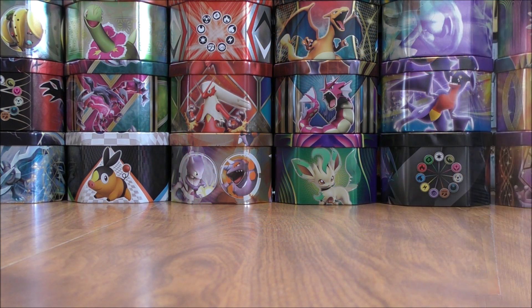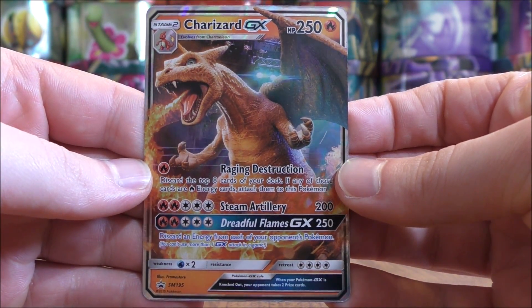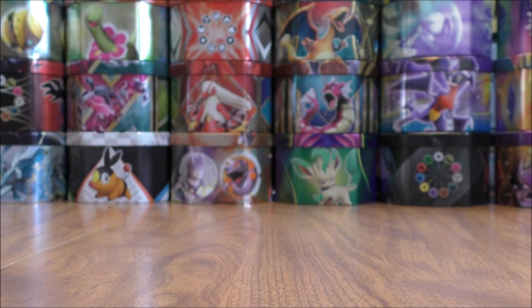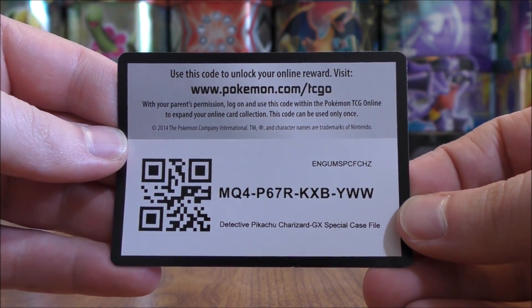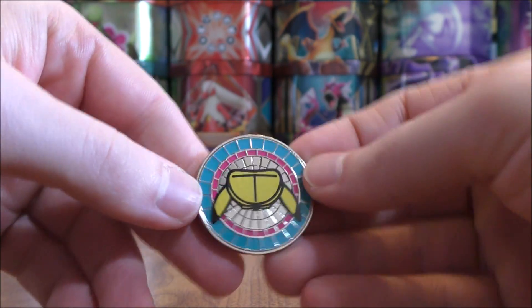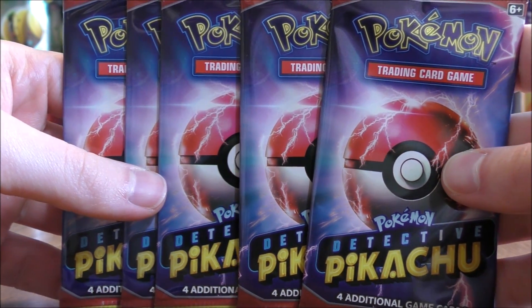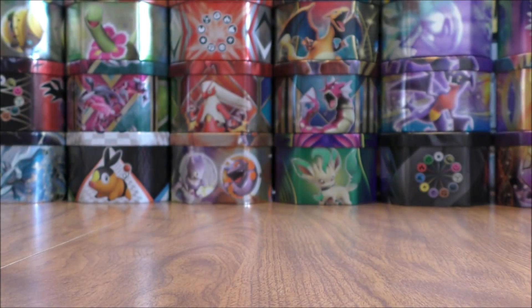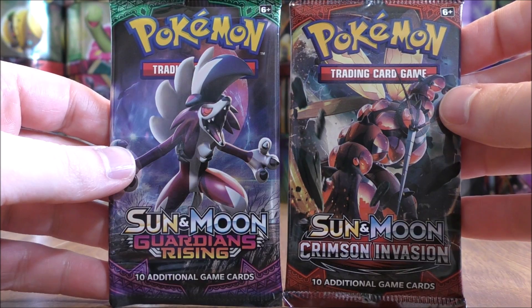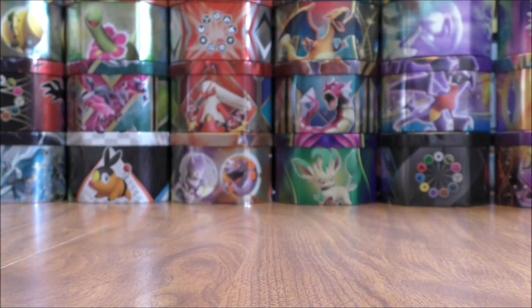So the box is all opened up. First up would be the Charizard GX, SM195 for the card number. Very cool. The online TCG code card, the Pokemon coin — it is metal, front and then back. Here's a look at the oversized Charizard GX — you can see it in comparison to the regular sized one. Here are the five Detective Pikachu booster packs, only four cards per pack, and then the two Sun and Moon series expansions: Guardians Rising and Crimson Invasion. I'll save these until the end.